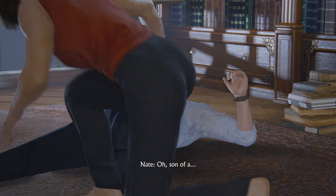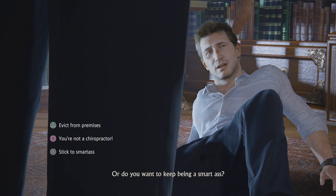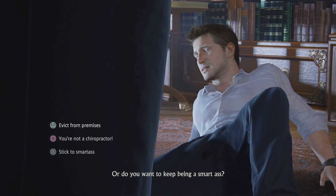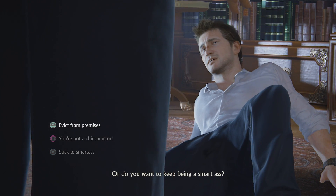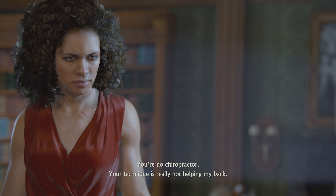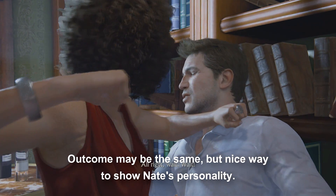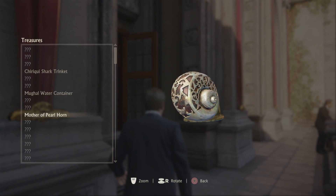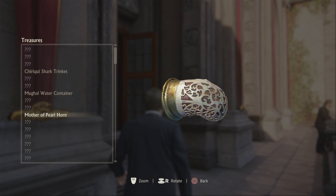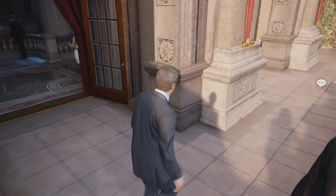New to Uncharted 4 are dialogue options. In some parts of the game, the player is given an option on how to respond to what an NPC says. The outcome will still be the same regardless of the choice, though. There are also instances where you can talk to your NPC companion for extra dialogue that further fleshes out the game's story or a character's backstory.